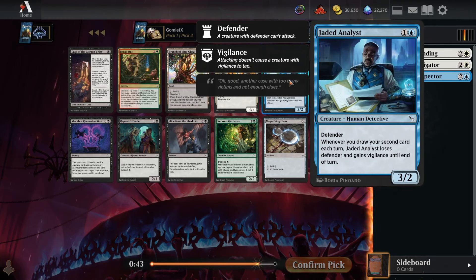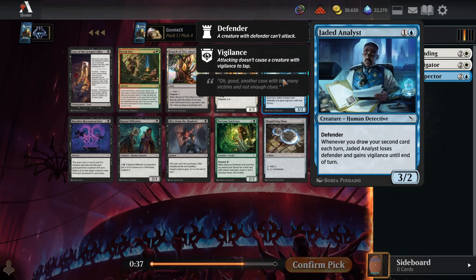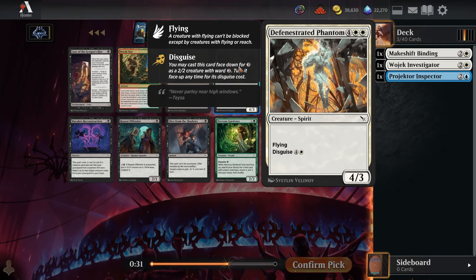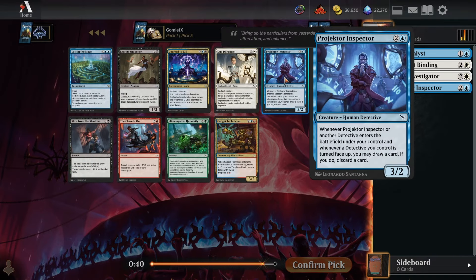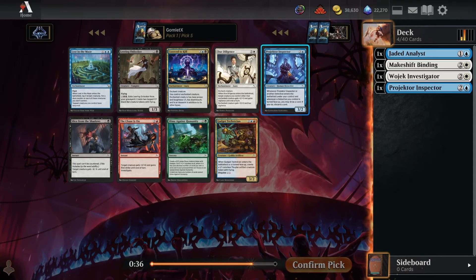Pick four, Jaded Analyst is actually quite filler but fine for a detective deck. It synergizes really well with our Projector Inspector — if we curve into that, the Inspector makes sure we've drawn a second card to keep the Analyst attacking. I like that better than Defenestrated Phantom, which is more of a high-mana-value finisher and there's less room for that.